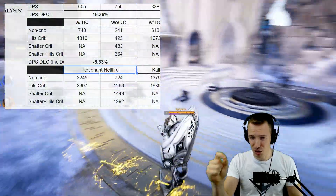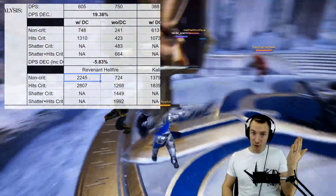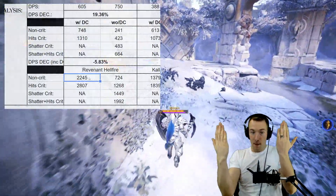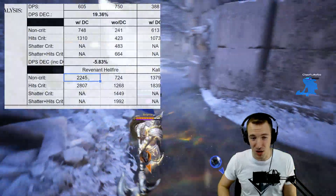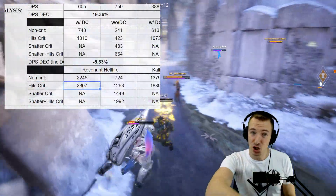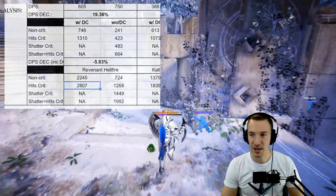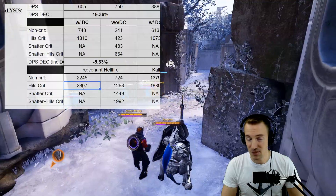Revenant also has Hellfire Round and I wanted to put a number to that, because it's doing a lot of damage. Revenant's Hellfire Round with Shatter Golem and Critical Hits gem add together, but Deathcrawler multiplies, so you get ridiculous numbers. A non-crit Deathcrawler Hellfire Round on Revenant hits for 2245 damage before armor. If the Critical Hits gem also procs on that shot, you're looking at 2807 damage in one shot. On a squishy with minimal basic armor, that is effectively a one-shot.